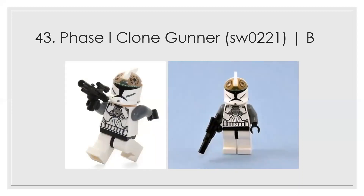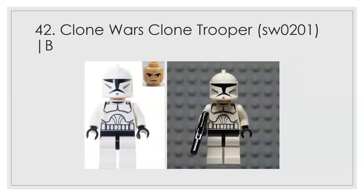At number 43 we have the Phase 1 clone gunner. This is a figure that's growing on me, but I don't think it deserves better than a B. The chest mold is actually the best part — it has metallic printing in the middle of the chest, which is a really good look — but the helmet is a little bit wacky.